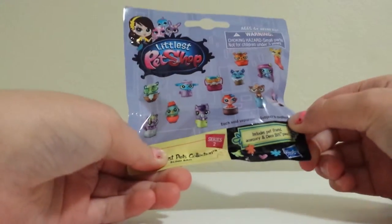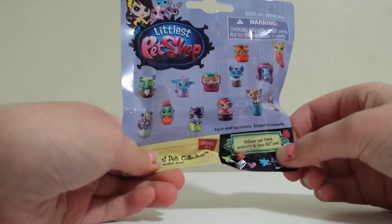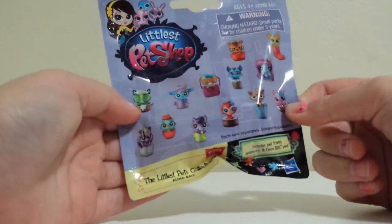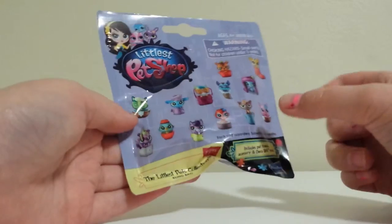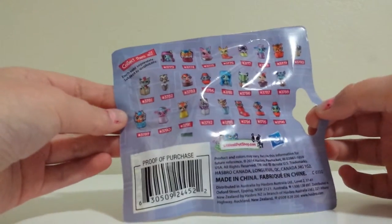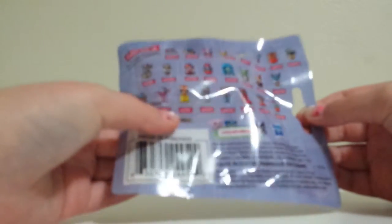It includes pet sprays and accessories and Beko bits, and this is series 2 blind bag. Look at all those cute little pets you can get! On the back it shows you all of them for that series.